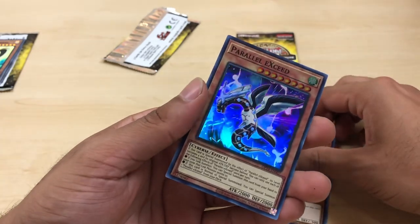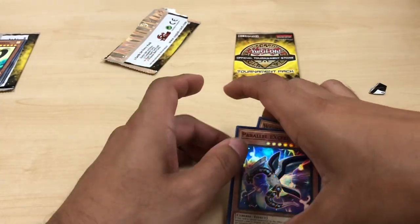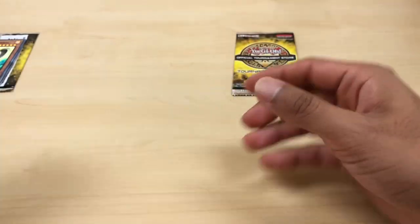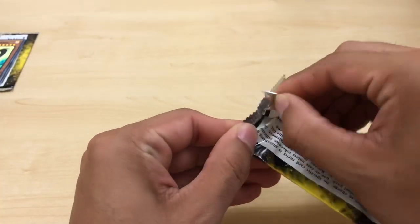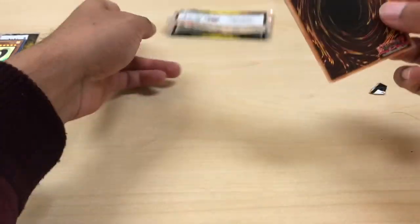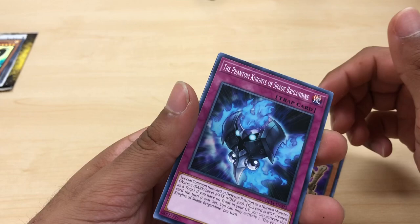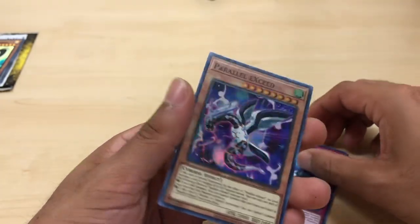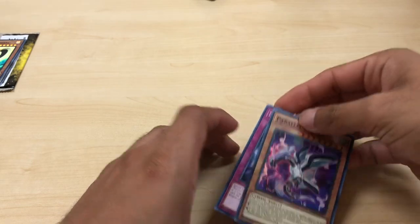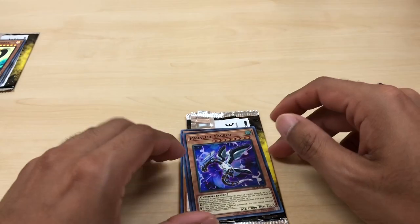Weeping Idol and Parallel X Seed. This is actually a pretty good pull, because right now it's worth about close to $8 on the marketplace. I'm not really too focused on the money aspect — I mean, I'll sell it, but as long as I have one in my collection I'll be fine. It's always a plus if you get a really good card and you could make some money out of it. Weeping Idol, Phantom Knights of Brickadine, and another Parallel X Seed. So I will be selling one of these on my TCG Marketplace. I don't think it'll plan to go up anytime soon — I feel like it might go down, so I'm gonna sell it while it's hot.